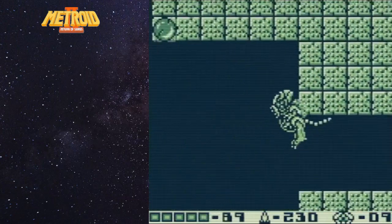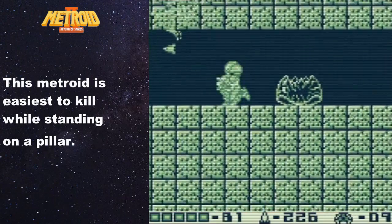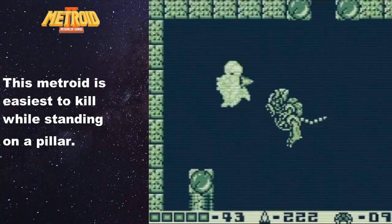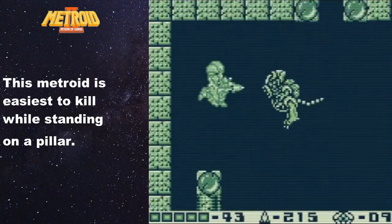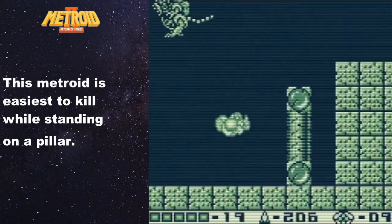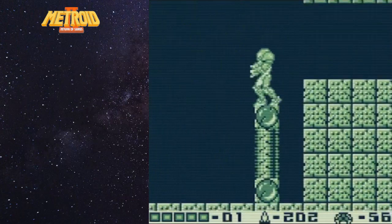Yes, these things are annoying. If you can manage to get it in a position where you can hit it straight on, you can get the 20 shots fairly easily. The thing that really sucks about these Metroid types is that they can actually clip through the walls and ceiling. Right here we've got it in a nice little rhythm - so you can jump and shoot, jump and shoot. We should be able to get it fairly easily as long as we can keep that clear line of sight. And there we go - another Zeta Metroid down and in the books.